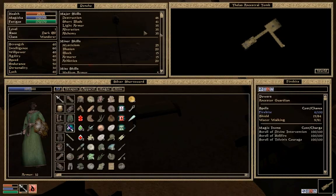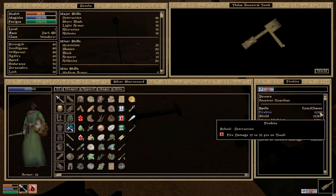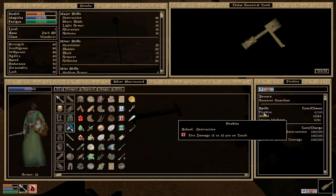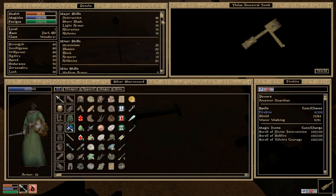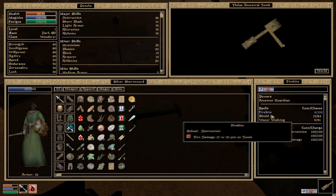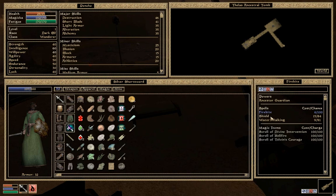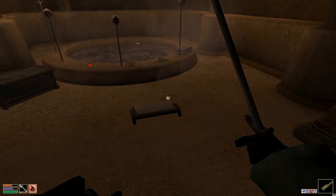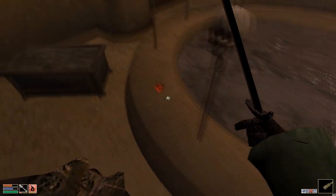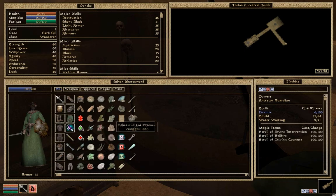Scroll of Divine Intervention - I'll explain that in a minute. Firebite - the little fireball touch spell - has a hundred percent chance of casting. Part of this is determined by your skill in whatever class of magic it is. Since this is in the School of Destruction magic and my Destruction skill is at forty-six, which is almost halfway to a hundred - the max - it's got a great chance to cast. The Shield spell I have is in the School of Alteration. My Alteration skill is only thirty-five, so I get an eighty-four percent chance to cast that correctly.